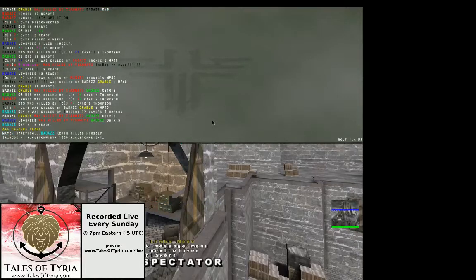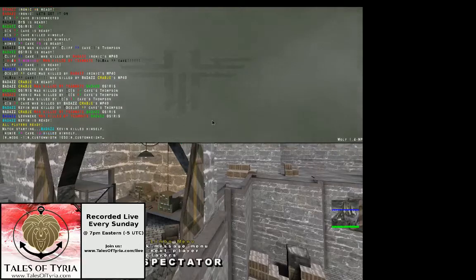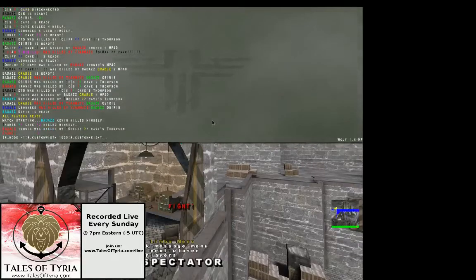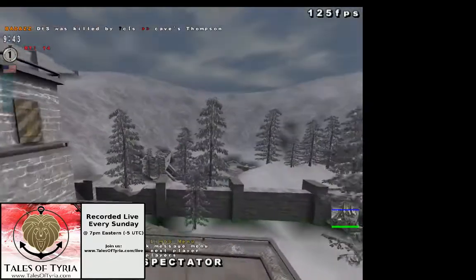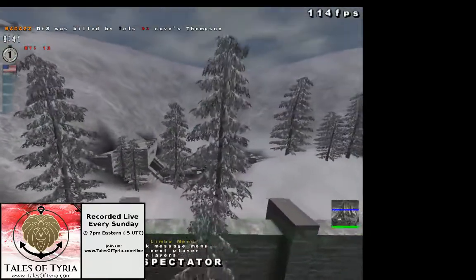Well, we'll find out in 5, 4, 3, 2, and 1. The game is underway, Bridger. I'm with the Axis Spawn — I'm with Osiris. We're going to hand it to you buddy — let's get things rolling 1944 style. Badass versus Cave. Full screen. There we go. Following it right now.